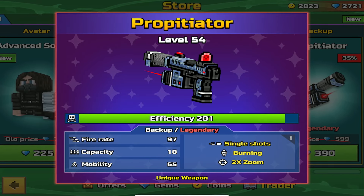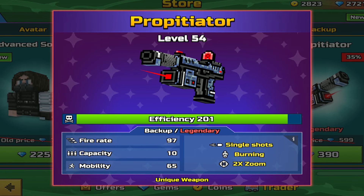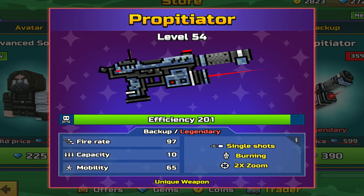The backup is the Probotator, a backup Legendary with Single Shots, Burning, and 2x Zoom. Fire 897, Capacity 10, Mobility 65.